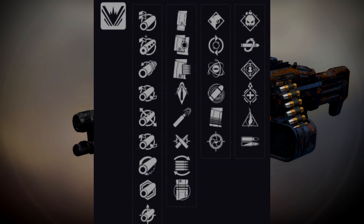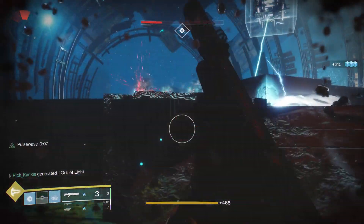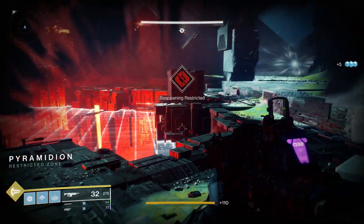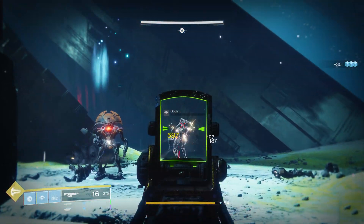Looking at the perks, it has the possibility of getting the Fate Bringer-style god roll with outlaw and dragonfly. Dragonfly is typically good on hand cannons and scout rifles, but on a high-damage-per-shot machine gun it's going to be very strong. Tap the trigger and under pressure help with stability. Feeding frenzy is great in PvE. In the final tier: demolitionist, kill clip, rampage, and high impact reserves — all powerful, and impact reserves especially matters with this archetype's high damage per shot. For PvP, under pressure or tap the trigger with rampage is very powerful.